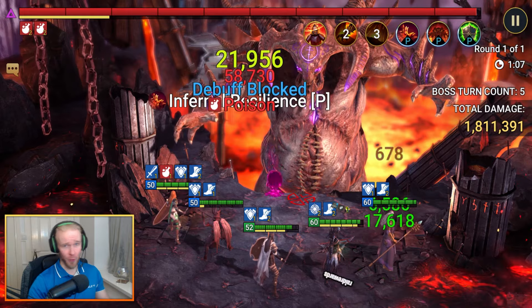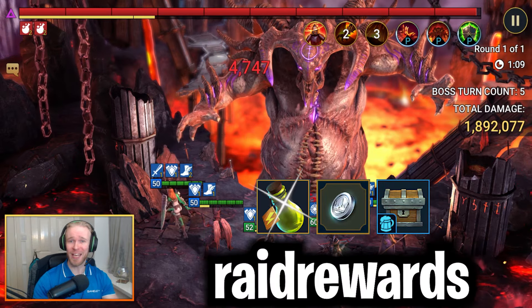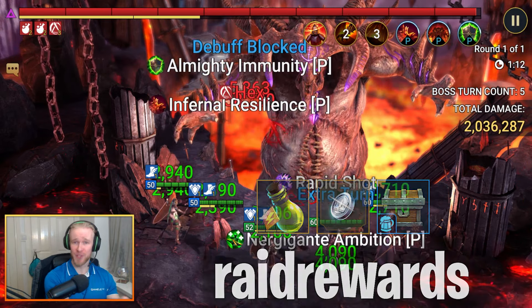By inputting the code RaidRewards, you will grab yourself one free energy refill, 10 experience brews, and 300,000 silver.